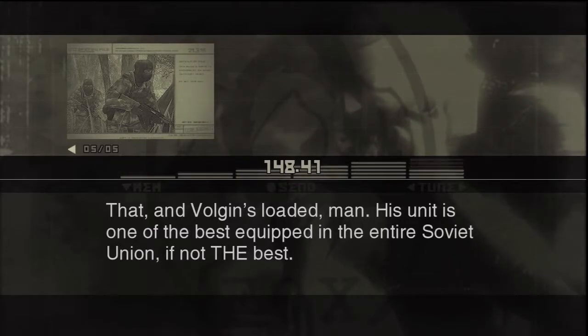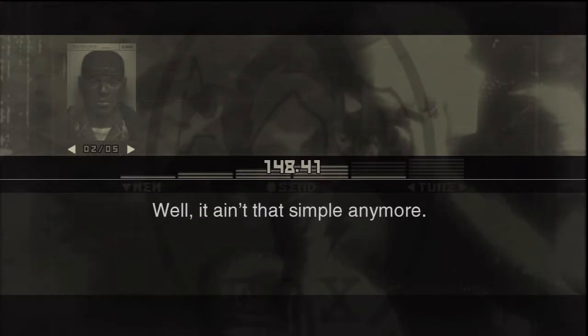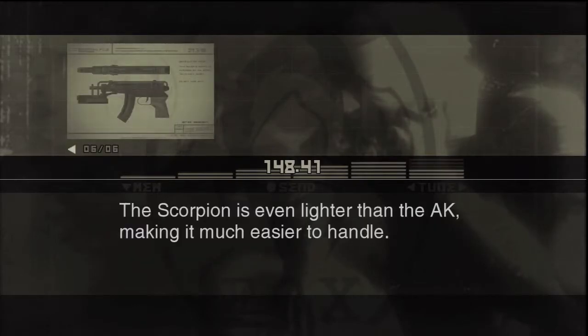Volgin's unit is one of the best equipped in the entire Soviet Union — if not the best. I heard the enemies you encountered in the Virtuous Mission were only carrying weapons like AKs and grenades. Well, it ain't that simple anymore. In addition to AKs, some of the patrols you'll encounter might be equipped with Scorpion submachine guns and shotguns.